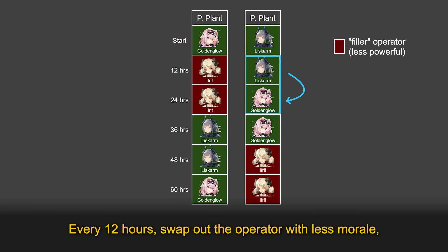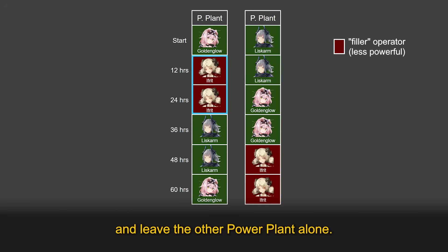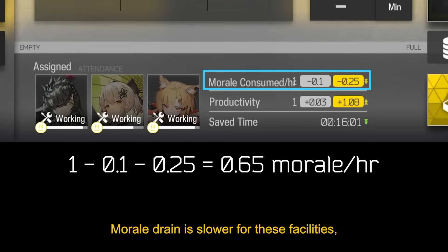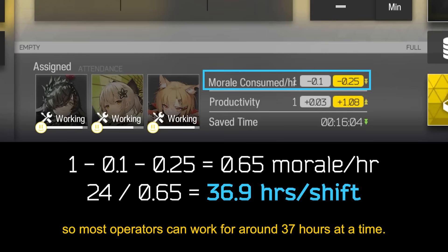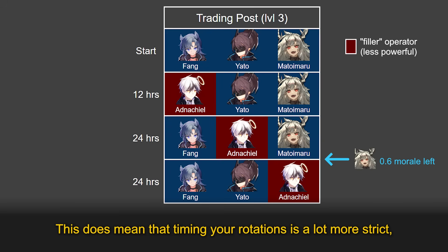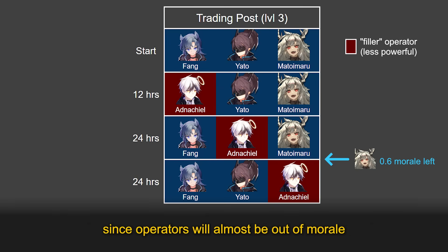Every 12 hours, swap out the operator with less morale and leave the other power plant alone. For trading posts and factories at level 3, staggered rotations work the same way. Morale drain is slower for these facilities, so most operators can work for around 37 hours at a time. If you swap a single operator every 12 hours, they will only need to work for 36 hours. This does mean that timing your rotations is a lot more strict, since operators will almost be out of morale by the time you swap them out. If you miss your rotation by more than an hour, they will run out of morale.